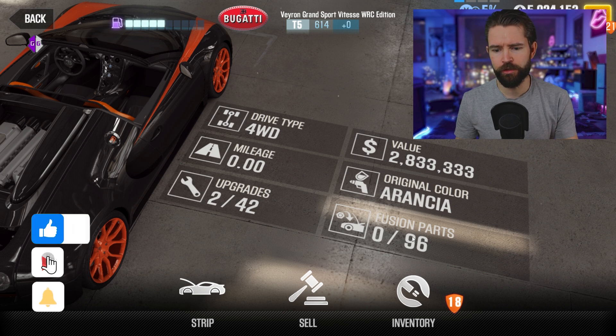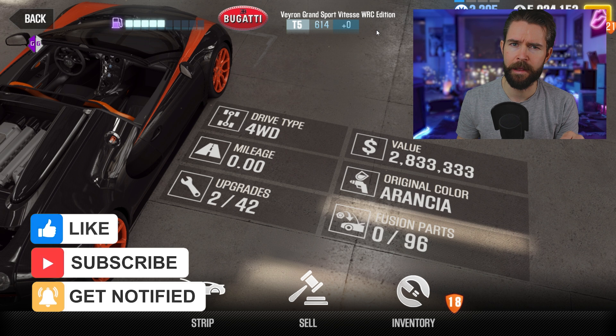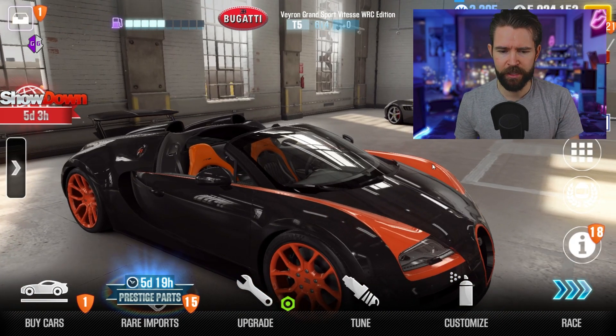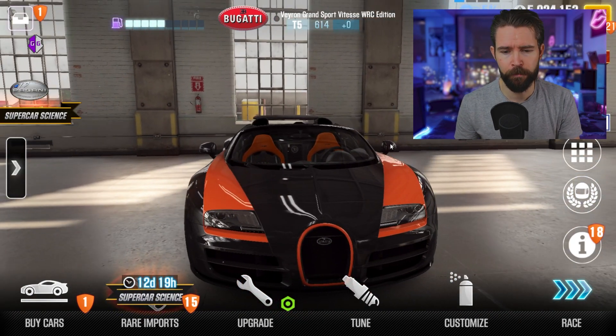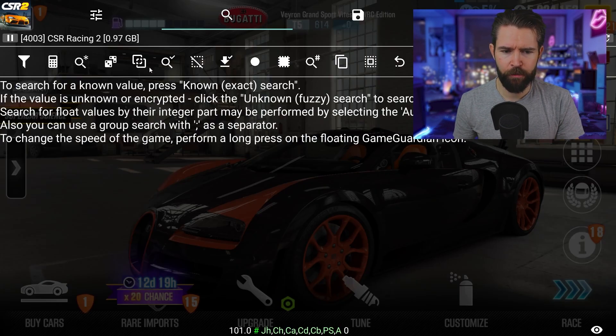We're also going to fix the fusion parts numbers here — this should be 135, as this should be a purple star car. It's currently 96, so once we set it back to a purple star it will have the 135 slots available as well. Now we've got our game and our car, we're going to open up GameGuardian.